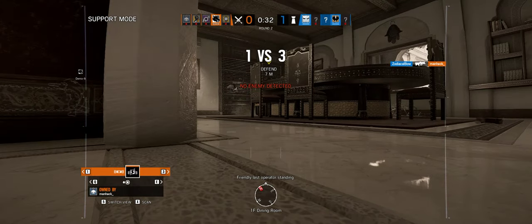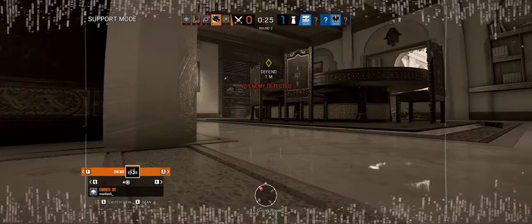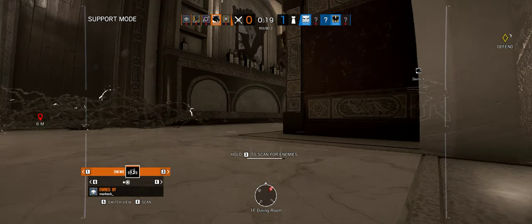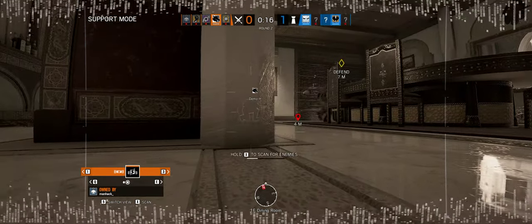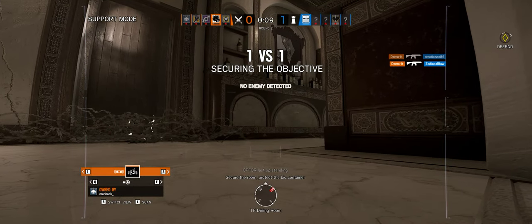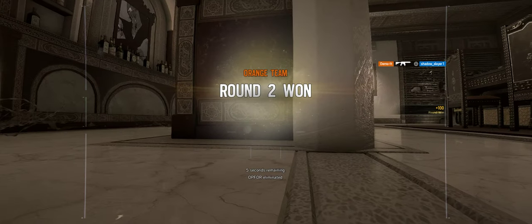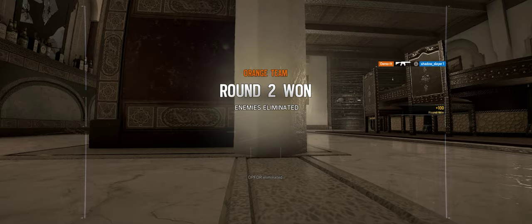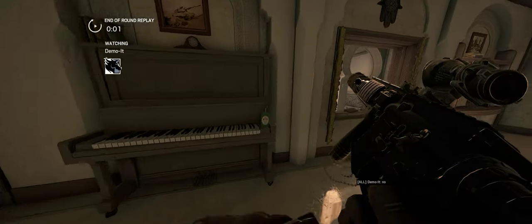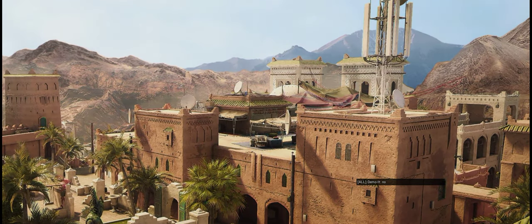Friendly — last operator standing. Behind the bar, behind the bar! 15 seconds remaining. Last stop standing — secure the room, protect the biocontainer. Five seconds, holy crap! Nice clutch! Who was that last guy? Vigil — the one I was fighting for like three hours. Oh my god.